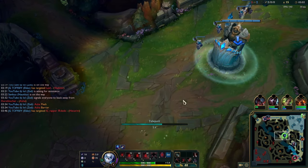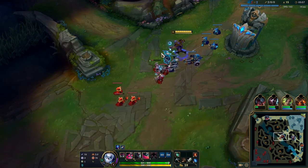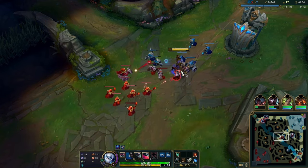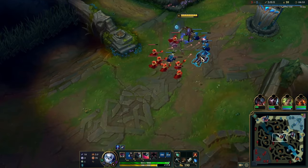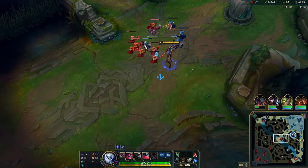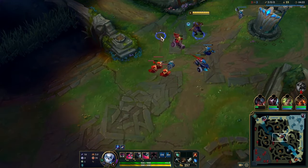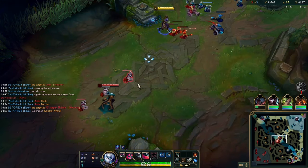When I killed Hecarim at blue — looking back — I did see him take the Wraiths after he died on his invade, then he walked toward our blue buff so he didn't go to his red. I did ping that he was on the blue. Then right here I also don't push the wave — I freeze it. Vladimir doesn't have TP so he ends up missing a lot of minions. It's very important that I don't push when he messes up his push, so a whole wave just froze right outside my tower, which is very useful.